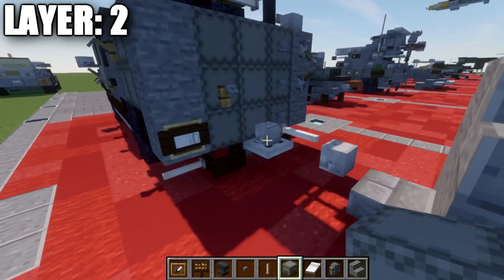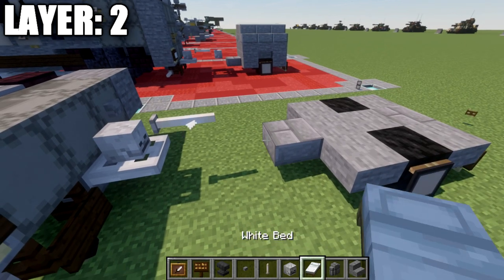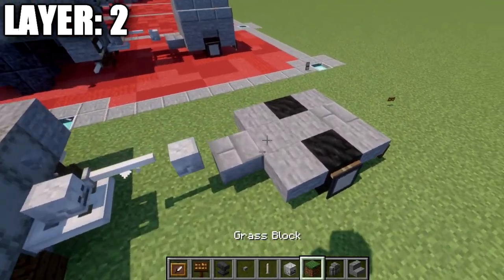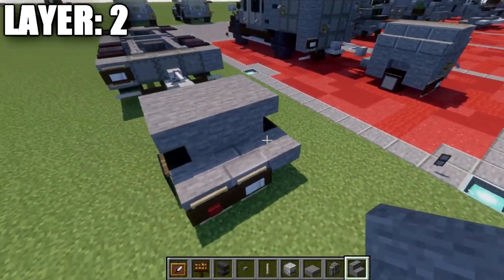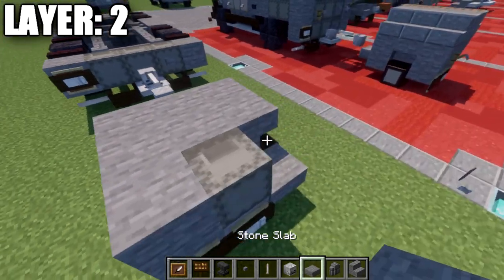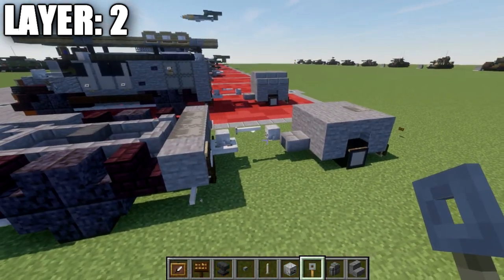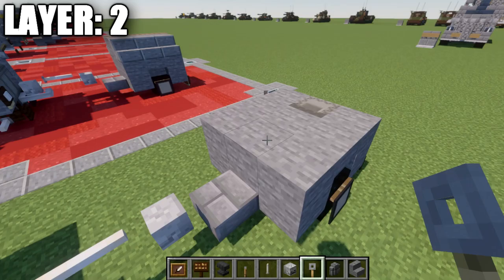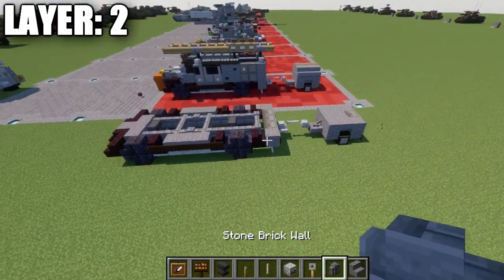Grab a skeleton skull and place it on top of this iron trap door, followed by an end rod coming off it, and another skeleton skull above that space. Then place a row of three stone blocks, a stone block in the middle, and an upside-down stone stair to both sides. Place a light gray shulker box in the middle with a stone full block to both sides, and a trip bar hook coming off the shulker box on the end. Optionally, place a lever that flicks back to connect to the trailer. That completes this layer.